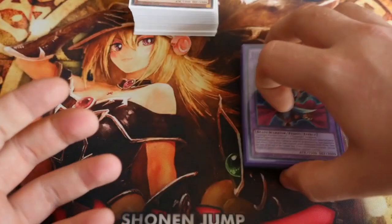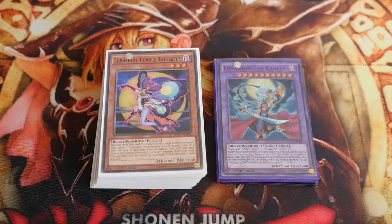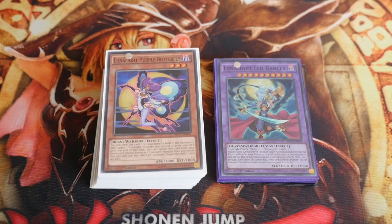That's it for the Lunalights deck and part two of our budget build. I will be trying to bring you a deck each day that I believe you can make easily for under £30. I've checked the prices on eBay and that's around the area we're going for if you find the right place. They are competitive — I'm not bringing you decks that can't put up a challenge. They're not going to be top meta, but they'll cause certain decks out there a bit of trouble. Check out the link in the description for our Mega Pack 2016 giveaway.